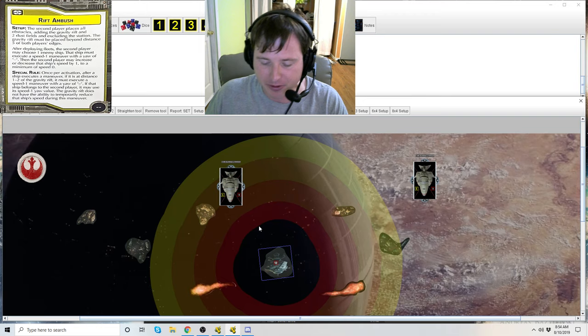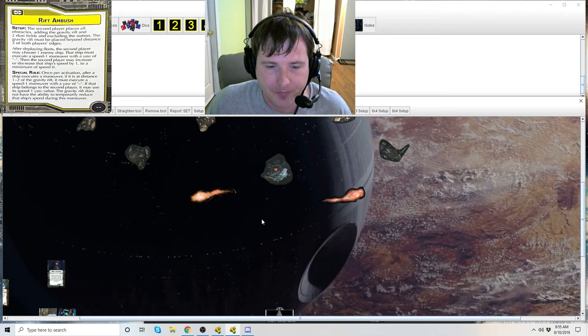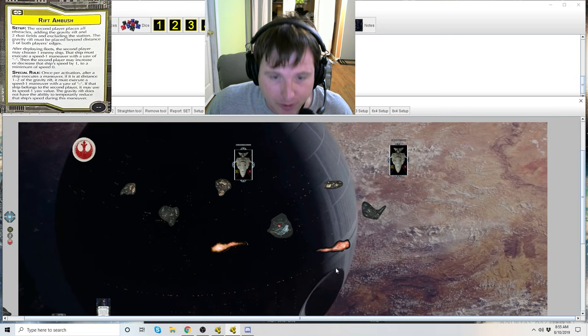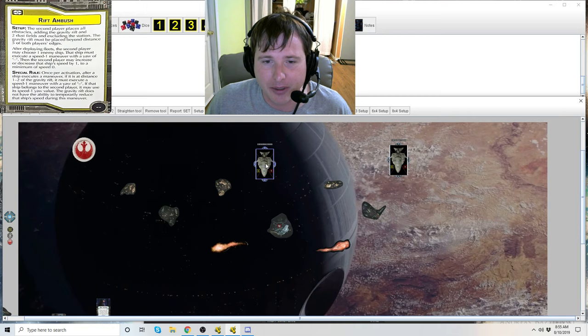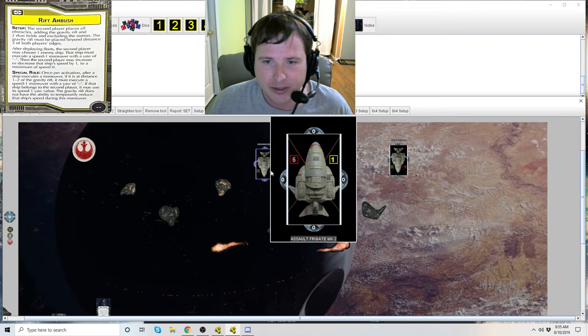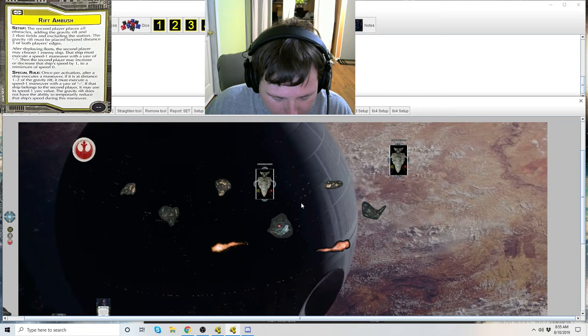Remember the gravity rift's special effects: it's going to reduce your speed if you land on it, and also reduce your speed temporarily if you're just trying to move past it. He's nowhere near it quite yet. When this ship had moved forward, it had clipped that distance two marker. So that's the beginning of the game, and in his turn he's at speed one. He reveals a navigate dial and increases speed to two, but the rift slows him by one, so he can only move forward one.